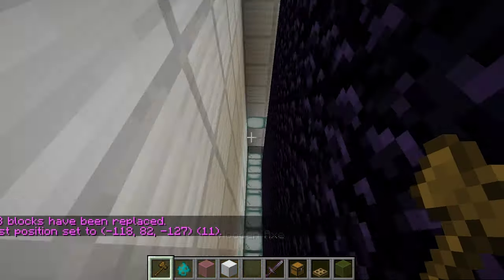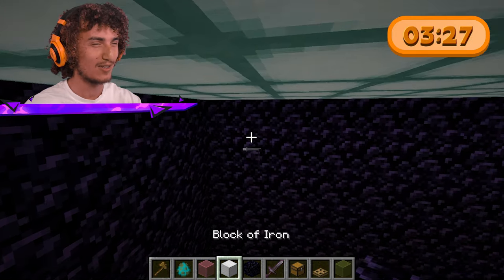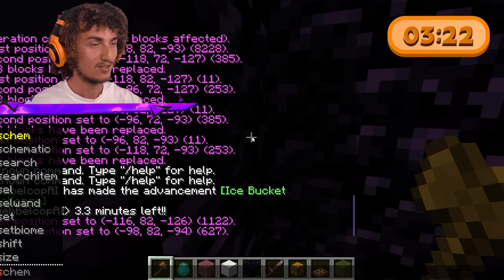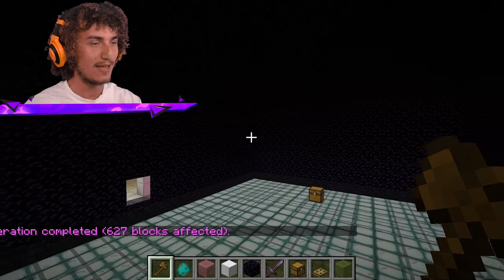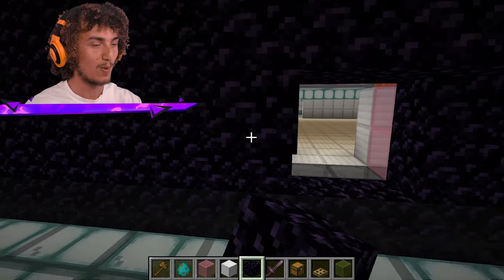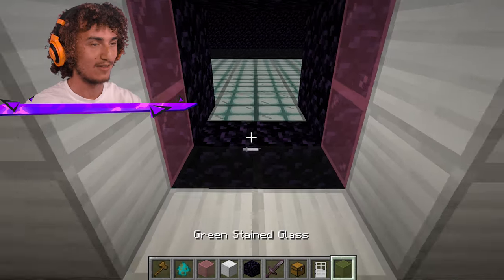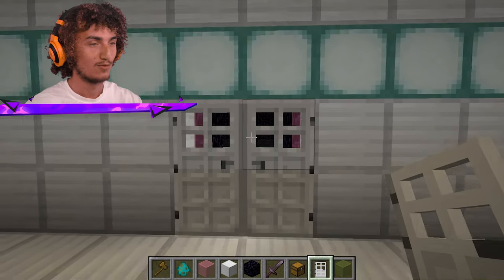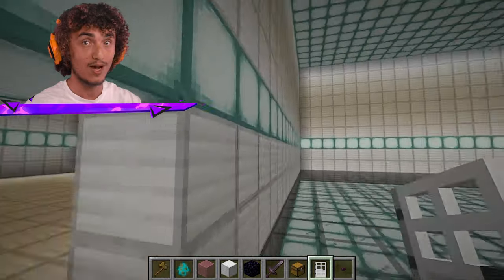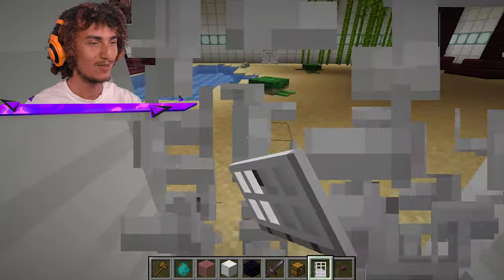I managed to surround this room with obsidian and add a layer of lava under it, and I'm even left with 3.3 minutes to spare. I need some more obsidian for the roof, so let's set that. This is the real reinforced room — I just need to place more obsidian since it's very strong, and then get some iron doors for this place which will only be able to be opened from the outside.